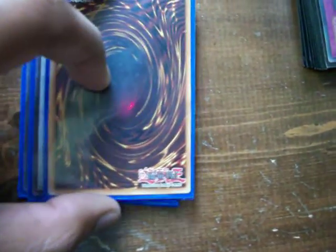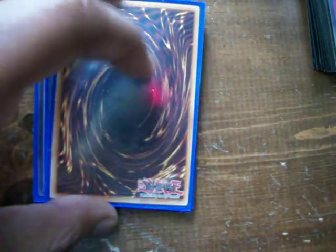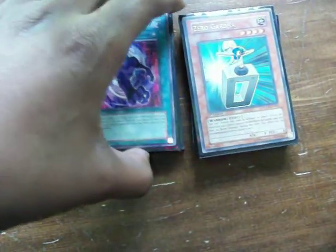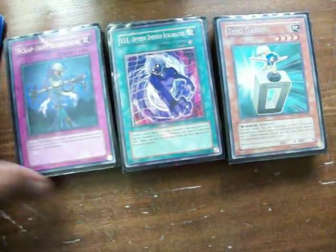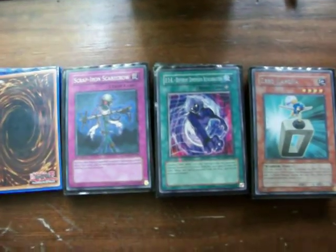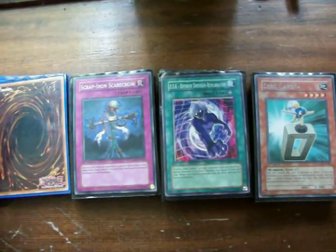This is my proxy for Goyo Guardian — I have Iron Chain Dragon in its place, but I'd prefer Goyo and I'll probably get it from my friend. Anyway, that was my deck in a nutshell. I do have a couple of side deck items — it's not a great side deck, I don't use it often. Macro Cosmos stuff for Lightsworns, but other than that this is basically the deck you're going to want.